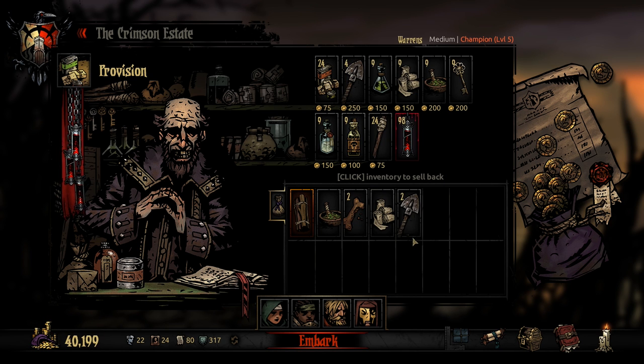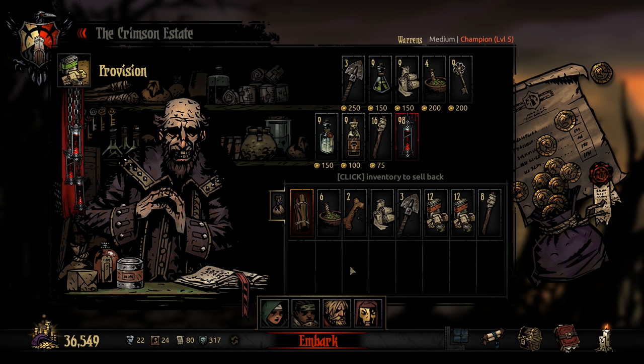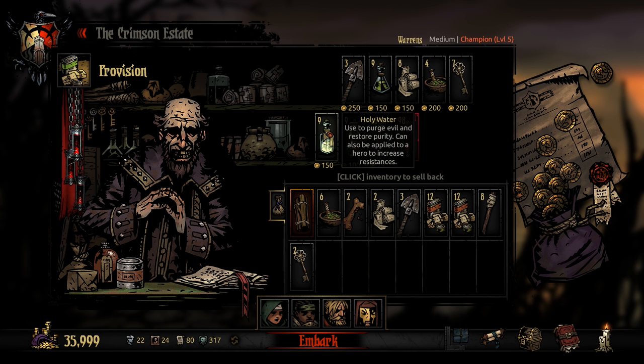Provisions: we'll take a few shovels, I don't think we need too many. Obviously food and torches and medicinal herbs. I think that's good enough. Maybe a skeleton key or two, and maybe one holy water. Looks good, let's go.